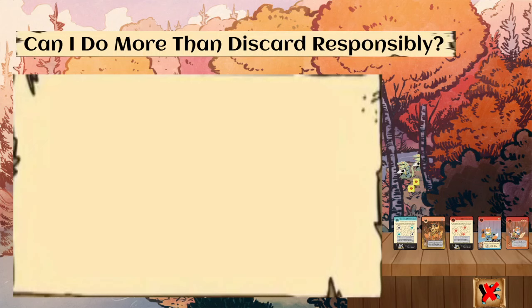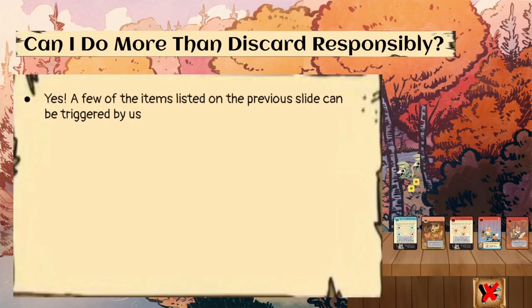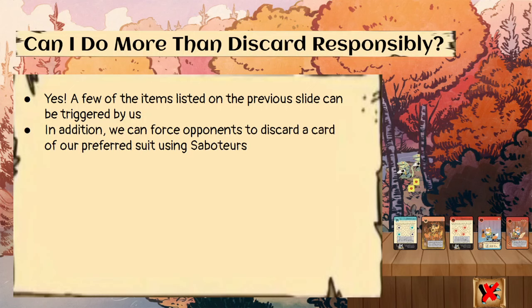You might be wondering: can I do more than just discard responsibly? The answer is yes. A few of the situations listed can be triggered by us — we can cause an eerie turmoil, we can sanctify a Woodland Alliance base, something like that. In addition, we can force opponents to discard a card of our preferred suit if we have Saboteurs crafted, which is a very easy card for us to craft and just a very useful card to have.